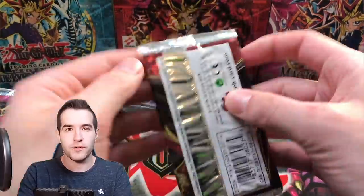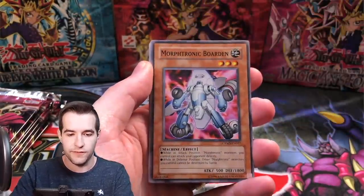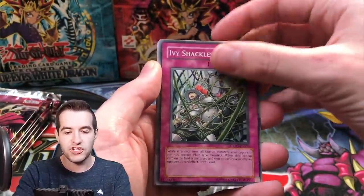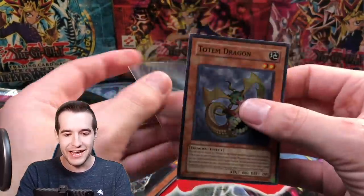Can we get something big out of Crimson Crisis? Our Ancient Prophecy were pretty good. Crimson Crisis we pulled a few foils but nothing too crazy. Virgin Sanctuary, Borden, Ivy Shackles, and Totem Dragon again — two Totem Dragons now.